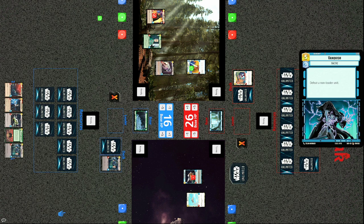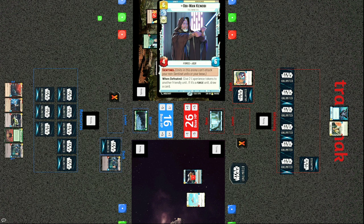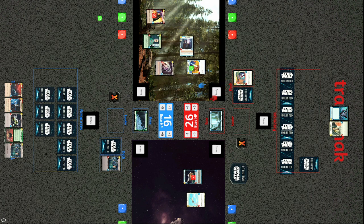Vanquish doesn't work on leader units, so Tracks opts to bring out Obi-Wan Kenobi — a solid sentinel unit; when defeated give two experience tokens to another friendly unit, and if it's a force unit draw a card. Tiny has strong options in hand — he could go for a removal play with Bombardment or the Emperor. Tracks is out of resources — it's a tough situation. Tiny considers attacking Tarkin with Luke, but that's not possible thanks to Obi-Wan's Sentinel.